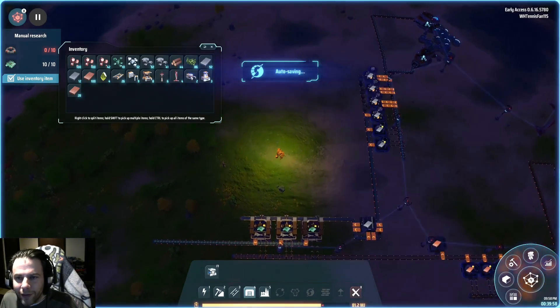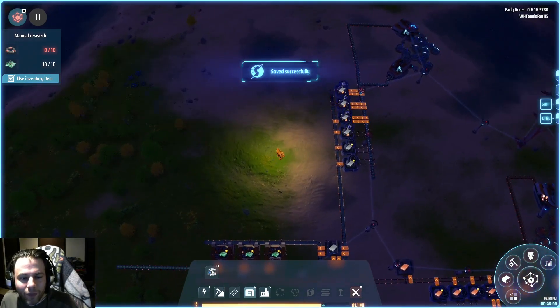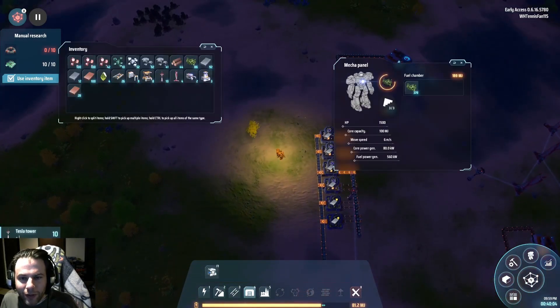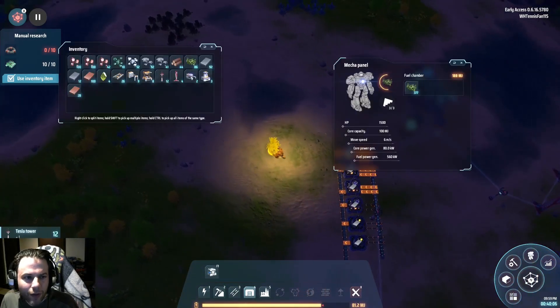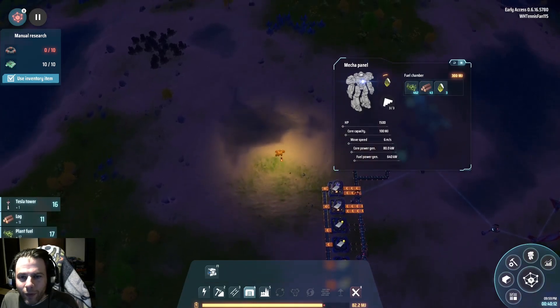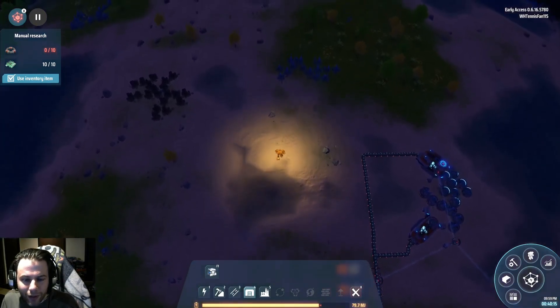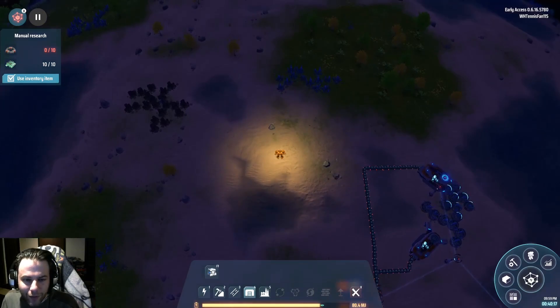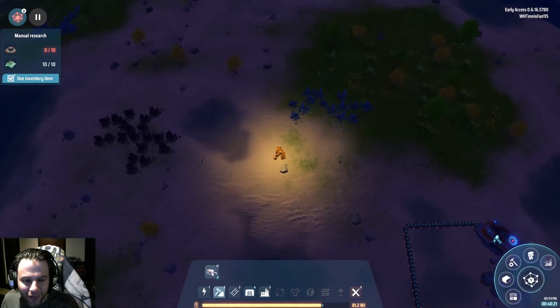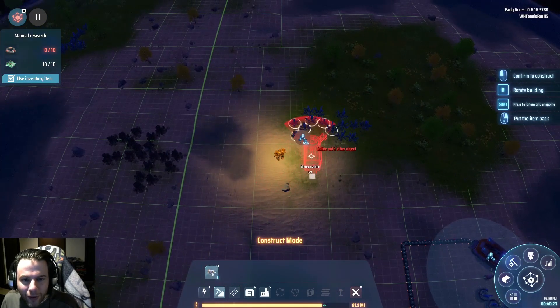We could do a bunch of these storage units. Alright, so while all that's working — check my power. I did chop down some trees and stuff. We'll do magnets over here. Sooner or later you get concrete so that you can fill in this stuff — it's kind of annoying early on having this water in your way. It's a beautiful environment — so annoying.